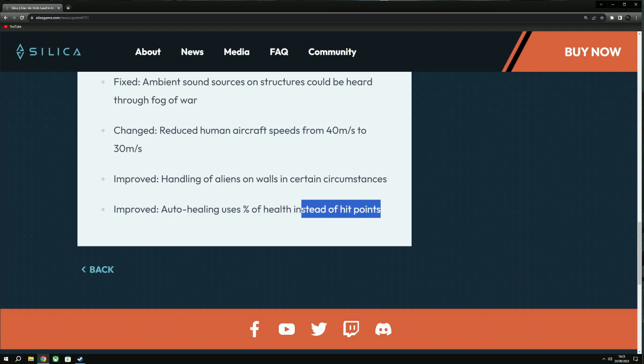The last change: improved auto-healing uses the percentage of health instead of the hit points. I haven't spoken to Dram about this one, but I think it's quite a nice buff. Instead of using raw hit point values — so for example a Crab with low hit points versus a Goliath — it now uses the percentage of health, which levels out the regeneration across all units. So a Goliath at low HP would be healing at the same rate as a low-HP Crab, which makes more sense.